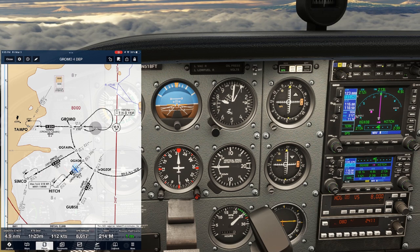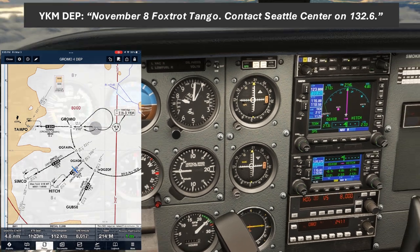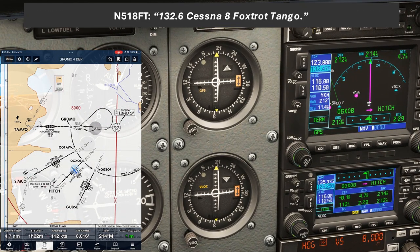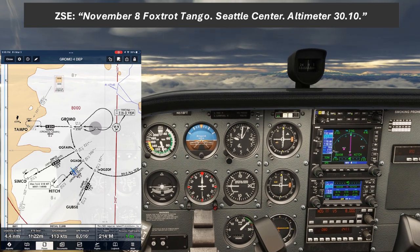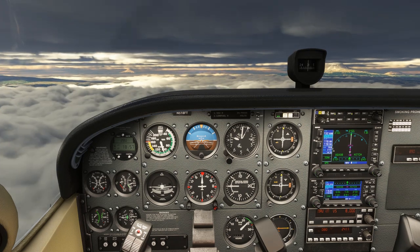Around this time we're departing the departure control airspace, so we get our next handoff. November 8 Foxtrot Tango, contact Seattle Center on 132.6. 132.6, Cessna 8 Foxtrot Tango. Seattle Center, Cessna 518 Foxtrot Tango, 8,000. November 8 Foxtrot Tango, Seattle Center, altimeter 3010. So we're handed off to Seattle Center and we're well on our way.